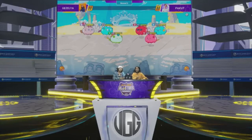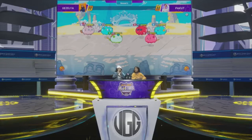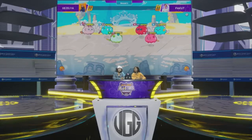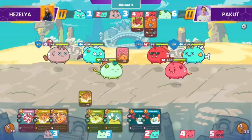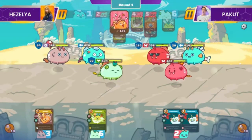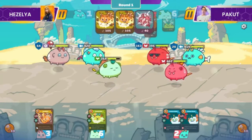Ano yung winning conditions dito ni Hezelya? Analyzing their lineups talaga, buti na lang gumamit siya ng Cattail. Kasi if madraw niya yung Cattail sa round 1, talagang mahihirapan si Pakut — talagang counter siya kasi ang goal ni Pakut is to discard cards. But Hezelya with that Cattail, maka-cancel yung pag-discard mo. But right now, she didn't draw that Cattail and nagsimula na ngayon ang laban natin.